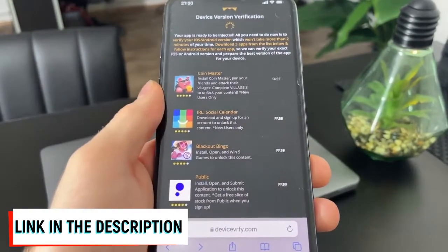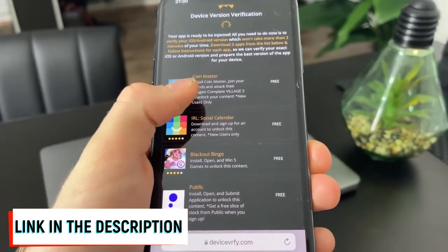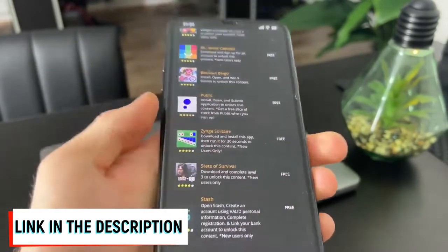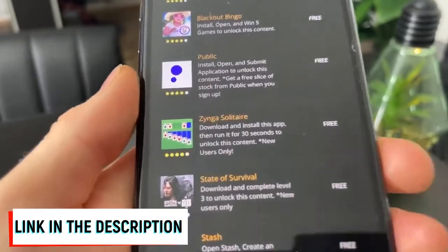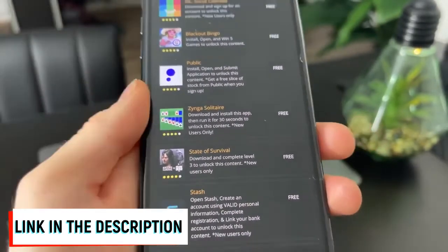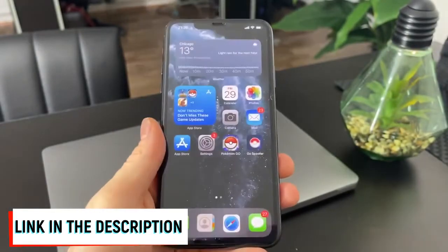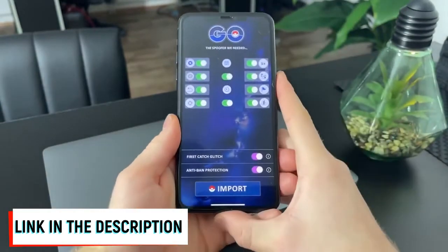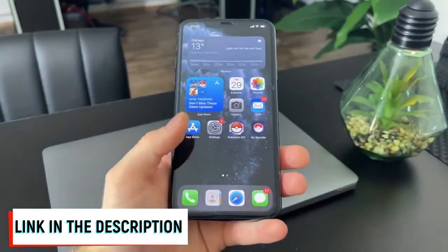If that's the case, go back to tweaky.com and repeat all the steps, but when you reach the device version verification step, download three different apps. Make sure you follow the instructions for each app — if it says install the app and run it for 30 seconds, do that. If you don't, you won't get the spoofer. Once you've done that a second time, restart your device and you will surely have this amazing spoofer app.